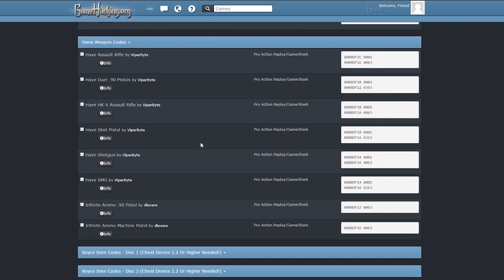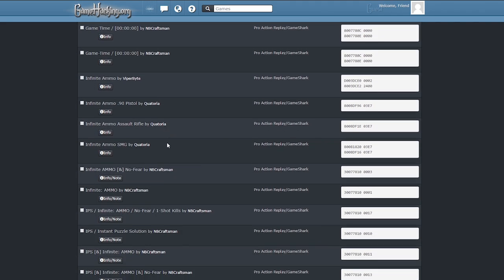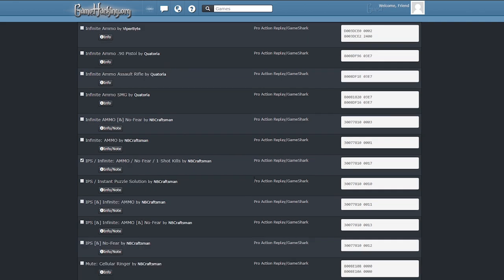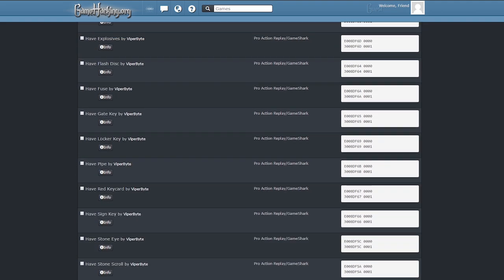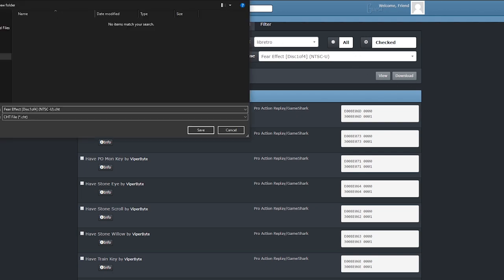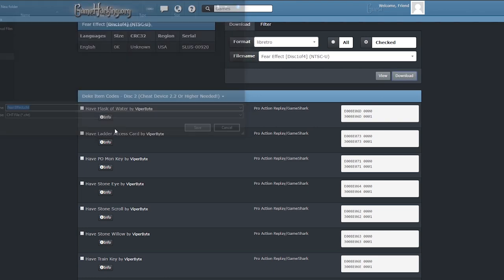I only want one cheat on here. Scrolling down, this is an example of selecting just one cheat — I'm going to tick 'IPS infinite ammo no fear one shot kills.' For the format, come up to the top, select 'libretro,' make sure it's checked, and then download. It downloads as a .cht file, which is what we need. I'm going to name it 'fear effect' and save.